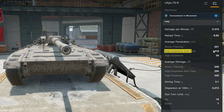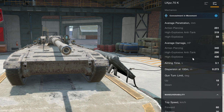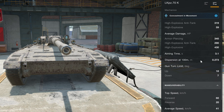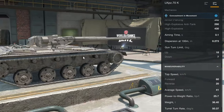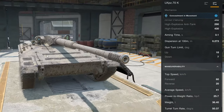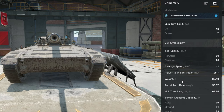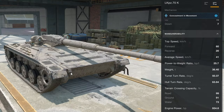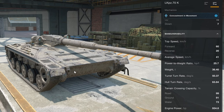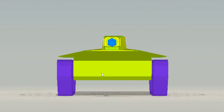The premium HEAT penetration is 319mm, and with calibrated it's good enough — 290 alpha damage, 3.1 seconds aim time, 0.27 dispersion, which is very good. Only 7 degrees of gun depression, the same as the Leopard has now, but it's not great for a German vehicle of this type. Average speed is 41, power-to-weight ratio is 25 — it's a light tank so that's expected. Traverse rate is especially good at 50 on the turret and 63 on the hull.